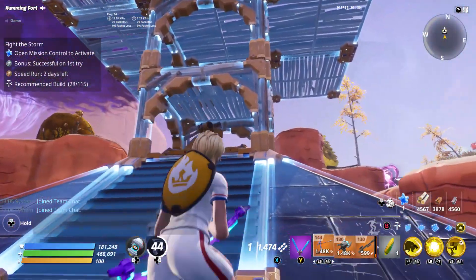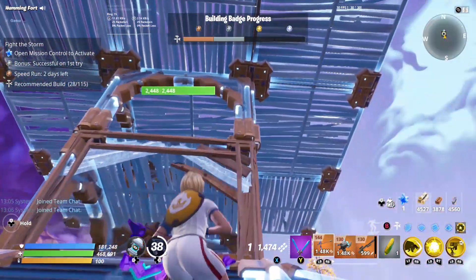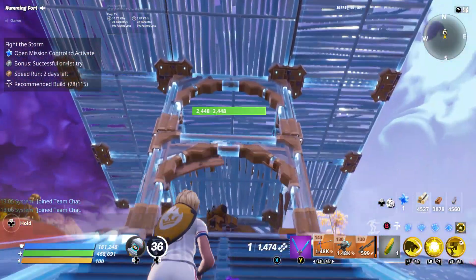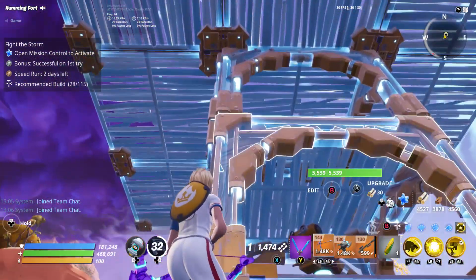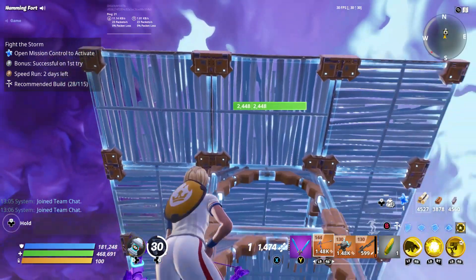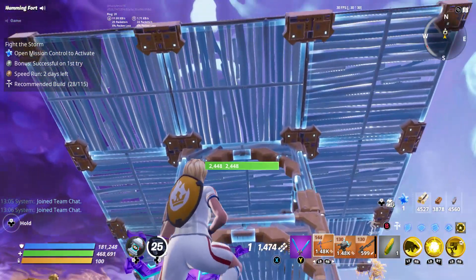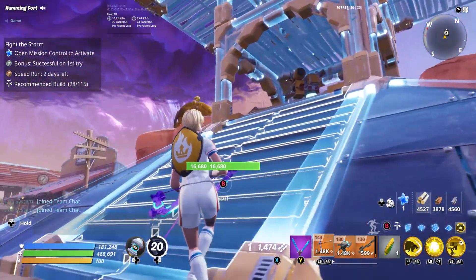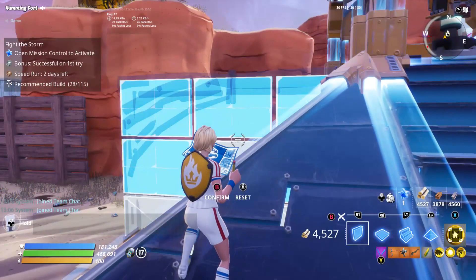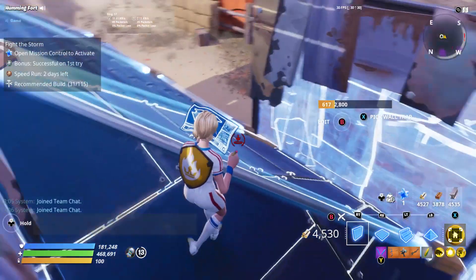What I've done is I've created a platform and it's in wood, because husks don't really bash on these walls, and even if there are explosions, they don't hit something that high. What you can do is put drop traps all around this platform here. You could also add little corners to your build.